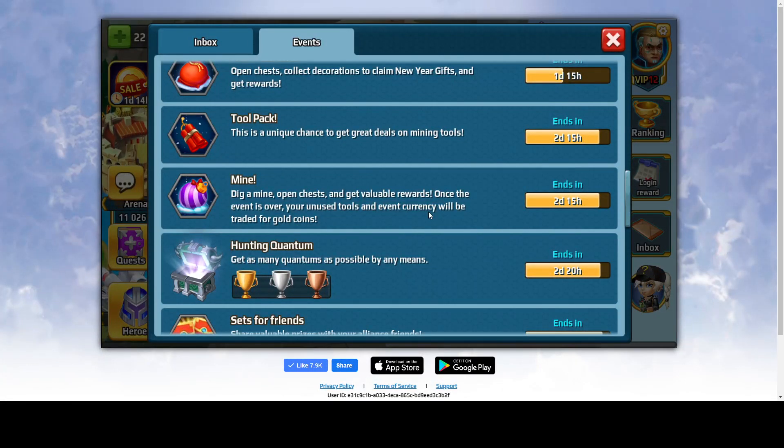Hi everyone, welcome. I'm Arabus and today I'm going to talk about a brand new event that just started called Mine. It says: dig a mine, open chests, and get valuable rewards. Once the event is over, your unused tools and event currency will be traded for gold coins. Basically, open chests — silver ones don't count, but gold, purple, blue, or legendary have a chance of giving you items for digging in mines. The event lasts three days.